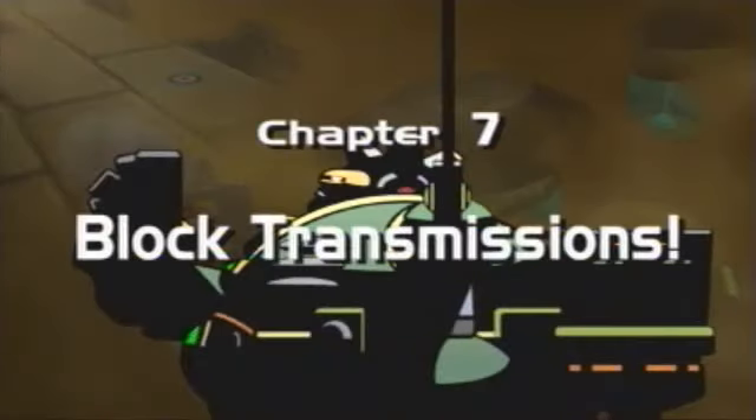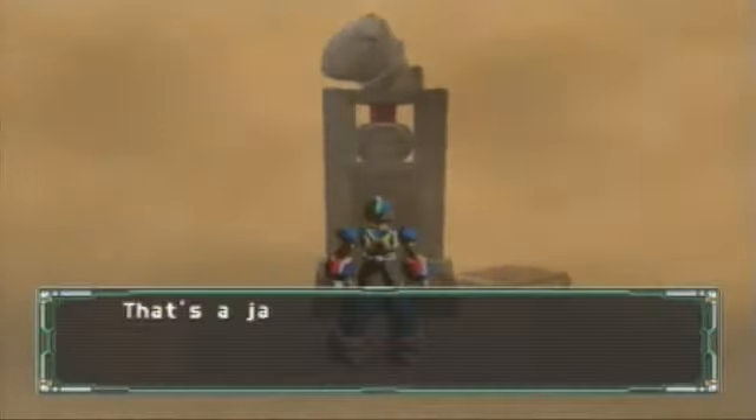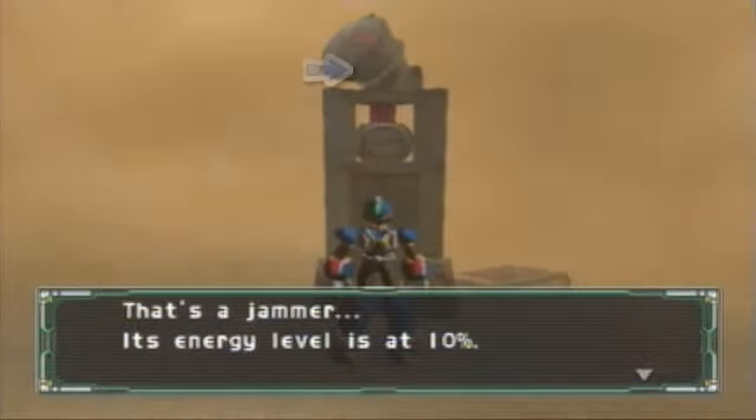Chapter 7: Block Transmissions. Okay, so if you don't talk to this — it's a jammer and energy is 10%.